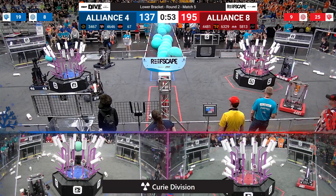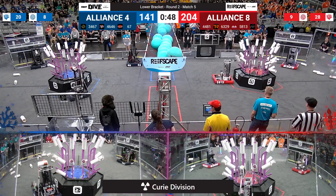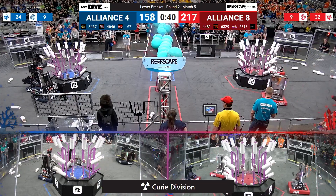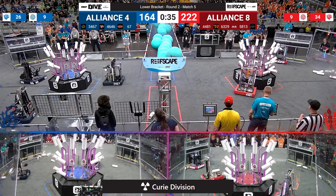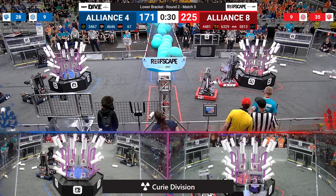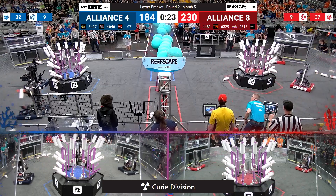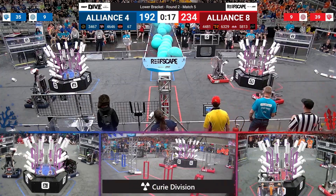There's just one spot left up on level four, and that one is claimed by Wildcard Robotics — the 4646 machine — picking up five points for the alliance score before moving to a totally different quadrant of the reef. The Red Alliance is now over 200 points — 222 to be exact — as the 4481 machine of Rembrandt picks up yet another piece of coral, swings around looking for somewhere free to place it. There was a level two opening available, but they miss the coral drop and head back to the coral station to try again.